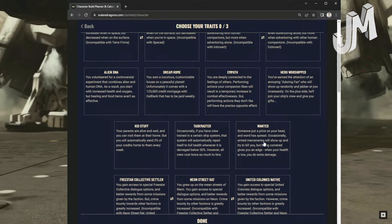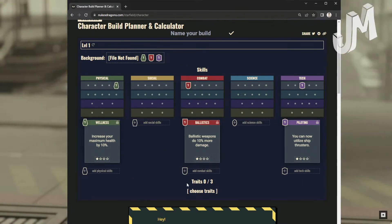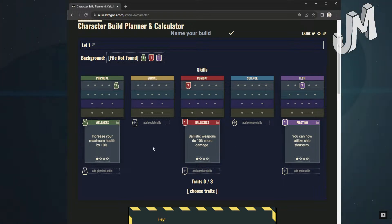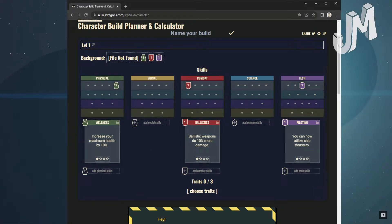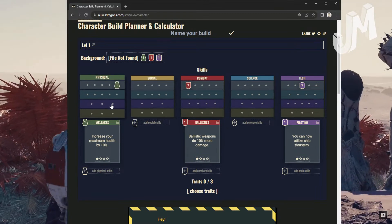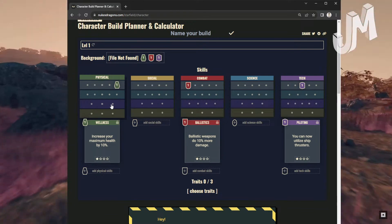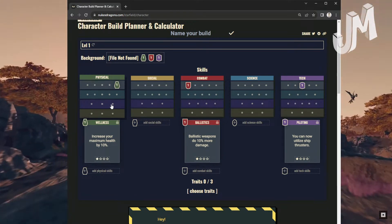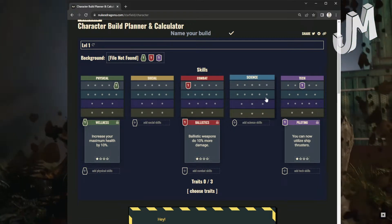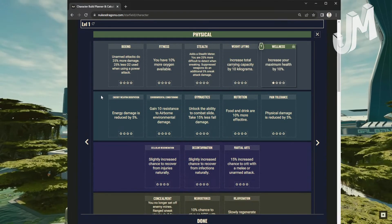Serpents Embrace: You grew up worshipping the Great Serpent. Grab jumping provides a temporary boost to health and oxygen, but health and oxygen are lowered if you do not continue jumping regularly — like an addiction. Incompatible with Raised Enlightened and Raised Universal. Those are your traits. Now we have five skill categories: Green is Physical, Yellow is Social, Red is Combat, Blue is Science, and Purple is Tech.